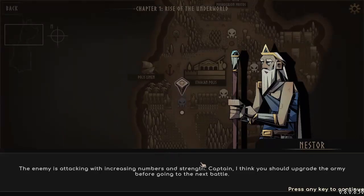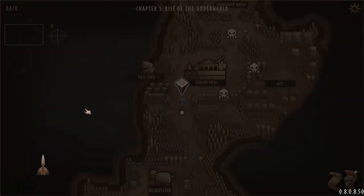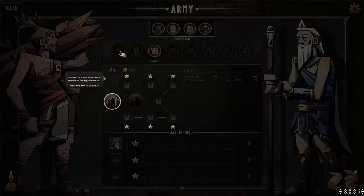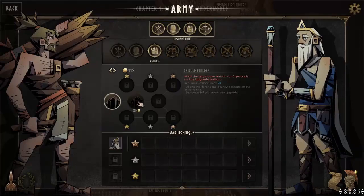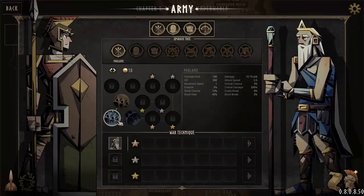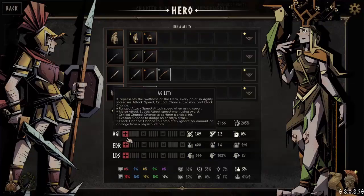The enemy is attacking with increased numbers and strength, Captain. I think you should upgrade the army before going to the next battle. New troop: walls! We've hired the carpenters. Select which troop you want to upgrade. I think I want them to have more attack, but more defense probably makes more sense. Let's go this way — so now they can defend themselves better. This is totally the better route, because now they can push enemies back. That's highly useful. Let's get increased agility.